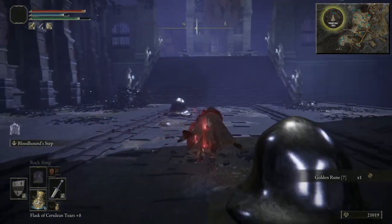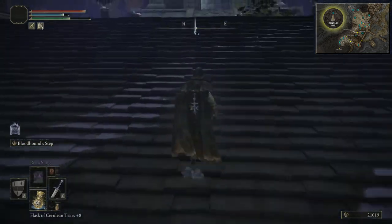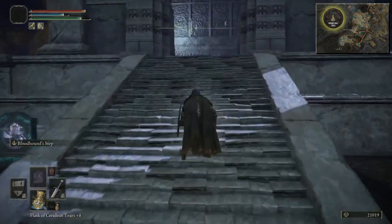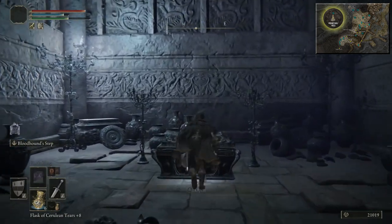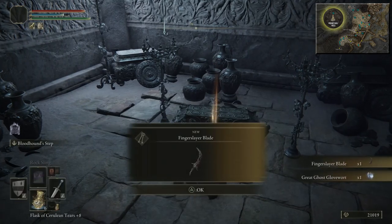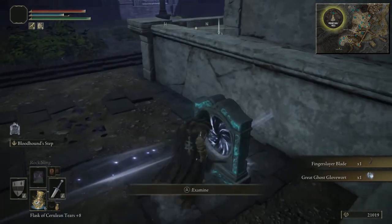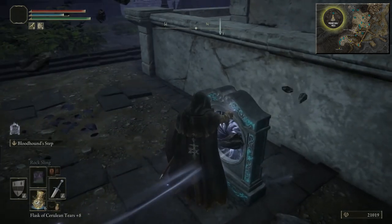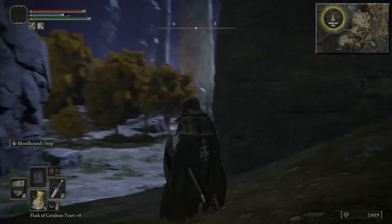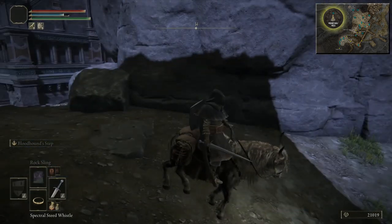Get the Golden Rune 7 and then continue into that tower up ahead. A giant spawned from that little tiny metallic slime. Loot this chest — there'll be a Great Ghost Glovewort and a Fingerslayer Blade. Then come over here and use this portal and it will warp you back up to that Site of Grace. Once you're back up here, get your horse.